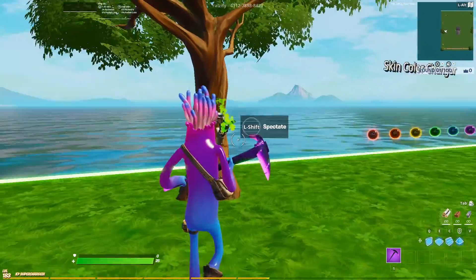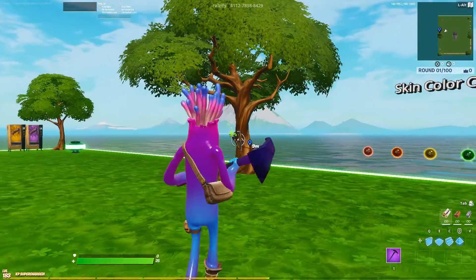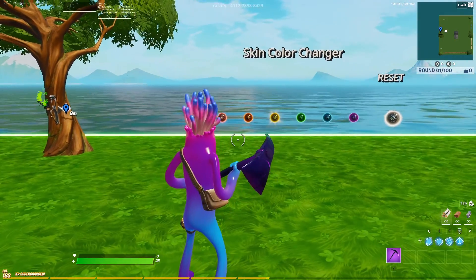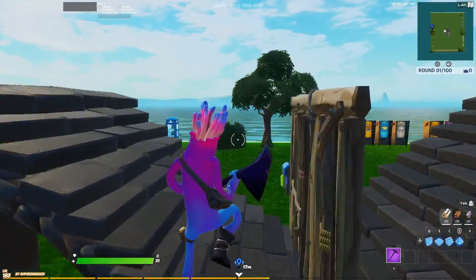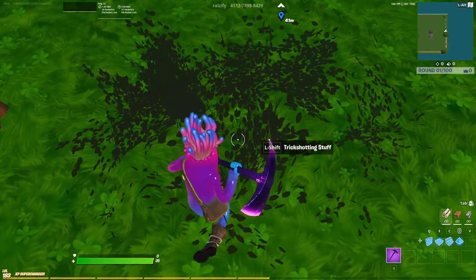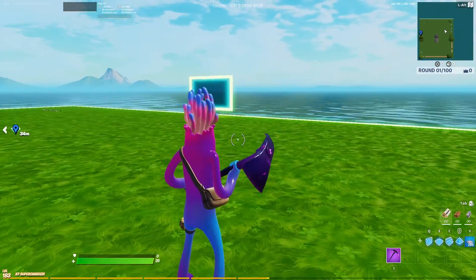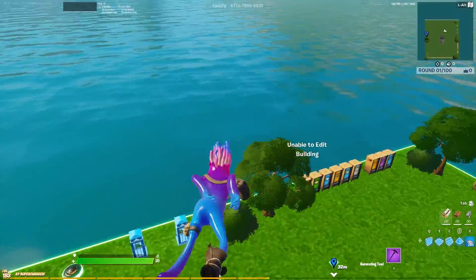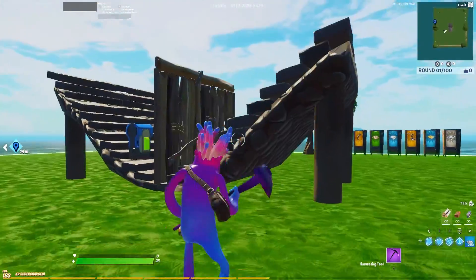Over here there's a spectate button — if you hold down that, it will make you spectate, though that's also bugged right now. Over here we have skin color changers. You can choose from all these different colors, and the white one resets your color. Now I said there was a secret in this map — if you come in this bush, you'll see some stuff. It basically just gives you every trap in the game, and on top of that you have the ability to go out of your deploy. That's basically it for the first map.